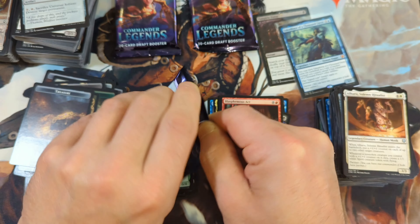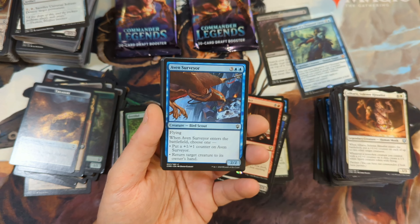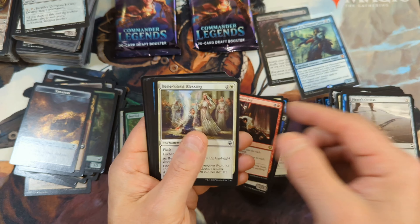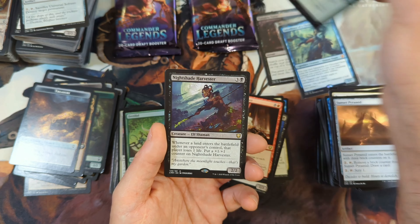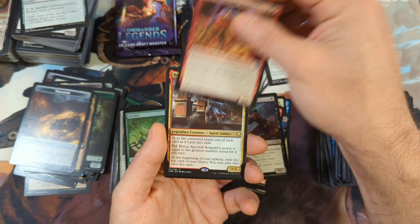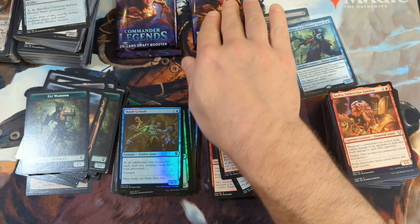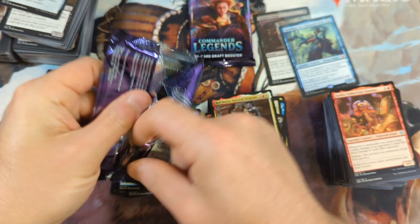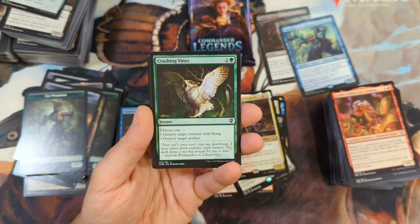Three packs remaining. Can we pull off a miracle? Either a second foil etch that has some value, or a Mana Drain or Jeweled Lotus. At this point I'll take a Jeskai's Will, an Apex Devastator, even a Scroll Rack or a Commander's Plate — just to recoup a little bit of value here.